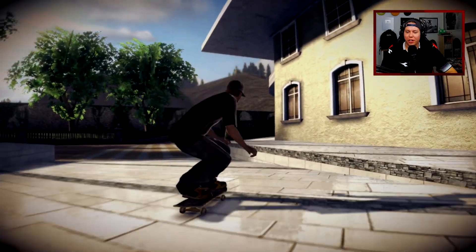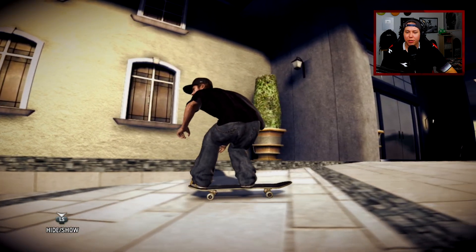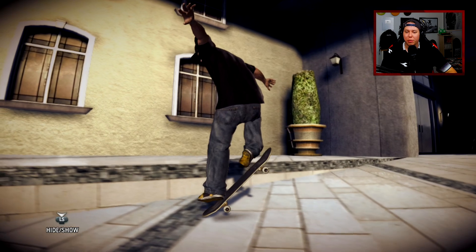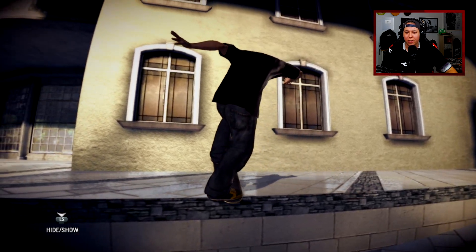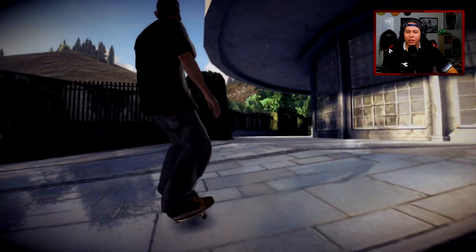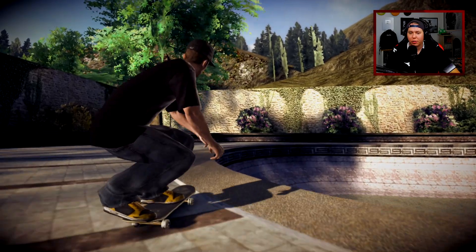There is one thing I gotta get used to in Skate 1 compared to Skate 2 and 3, and that is the fact that you can actually wind up before popping. You can see I'm starting to go left. If you do that in Skate 2 and Skate 3 you can only spin 180 — you kind of got to start spinning as you hit air time, which is kind of weird. I feel like it makes more sense in Skate 1. That was just a crazy clip right there with a huge pop out. Let's finally hit the backside — hey, we have a pretty nice bank here.